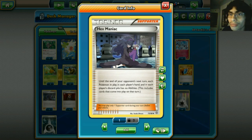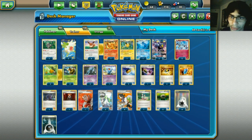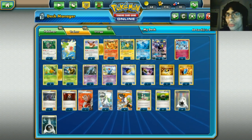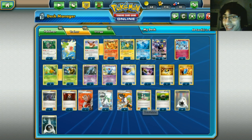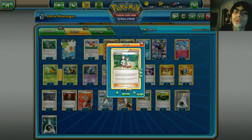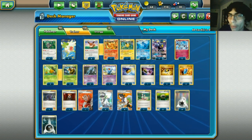Hex Maniac is nice to slow your opponent down and decent against Volcanion. Two Lure Balls - great in this deck especially when you do Shadow Bullet, setting stuff up for damage. Three N for great draw support, four Sycamore - another amazing way to get Pokemon in the discard pile. One Teammates, since everything in this deck has low HP and is easy to knock out.